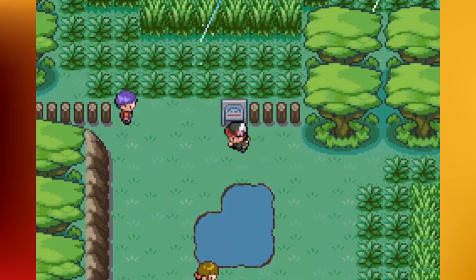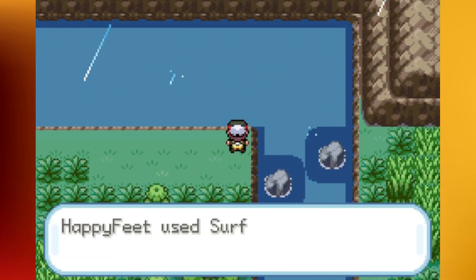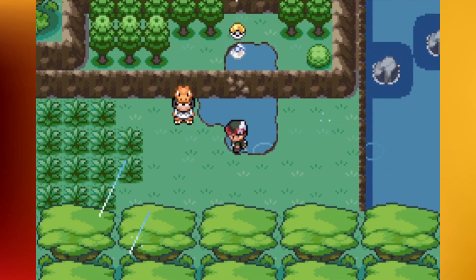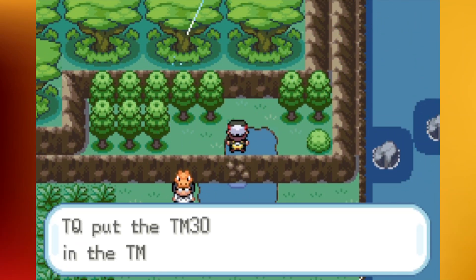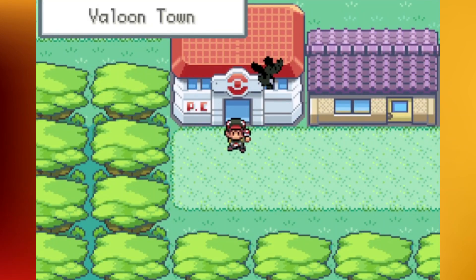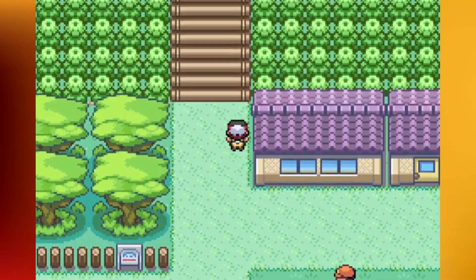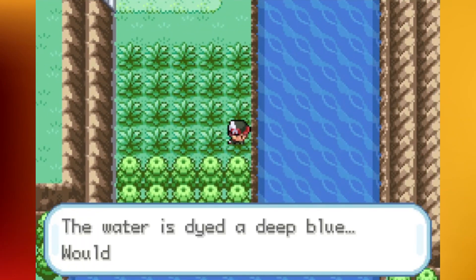Let me see if there's a waterfall over here - could be, could be... no there is not. Wait, I knew there was something - TM30 Shadow Ball! Once again this is one of those better items that's worth going out of your way for. I'll definitely look through my TMs before the Elite Four. I kind of wrote down a checklist of the areas but not the number of items in each area, which probably would have been smart.